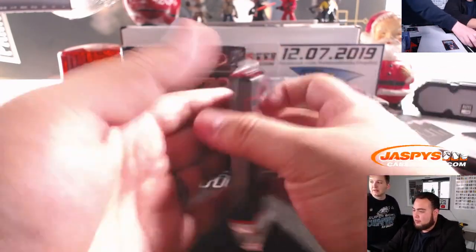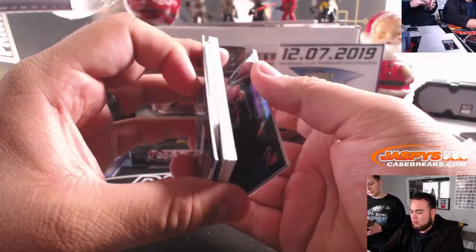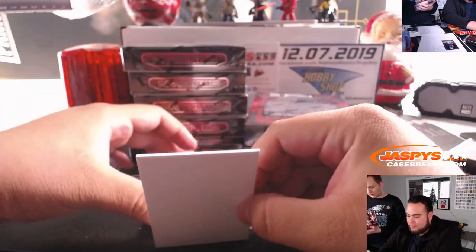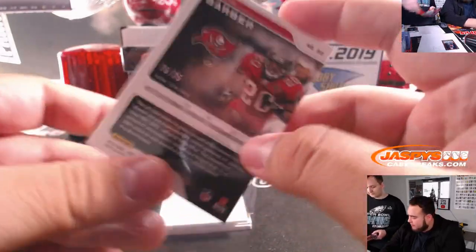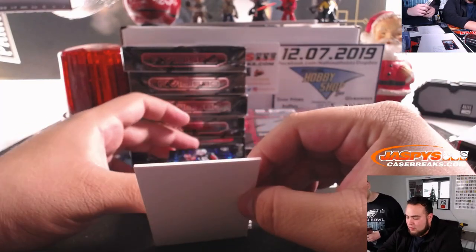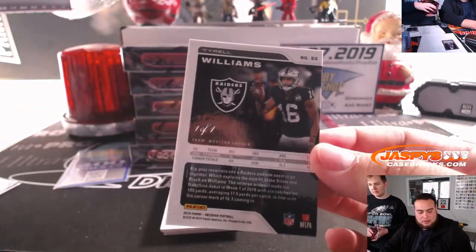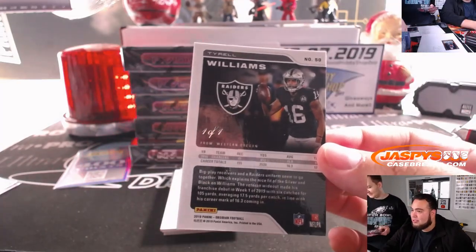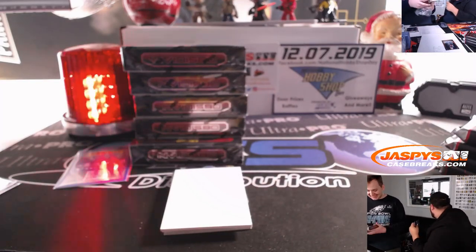Here are the packs Nick's pulling out. These are face cards. We got Rondé Barber, 75 out of 75, spot five, going to Charles. All the cards are numbered so far. Is that a one-on-one? It is a one-on-one — wow, for the Raiders. Tyrell Williams. That is an Oakland Raiders random number block. Charles has both spot ones in the random number blocks.